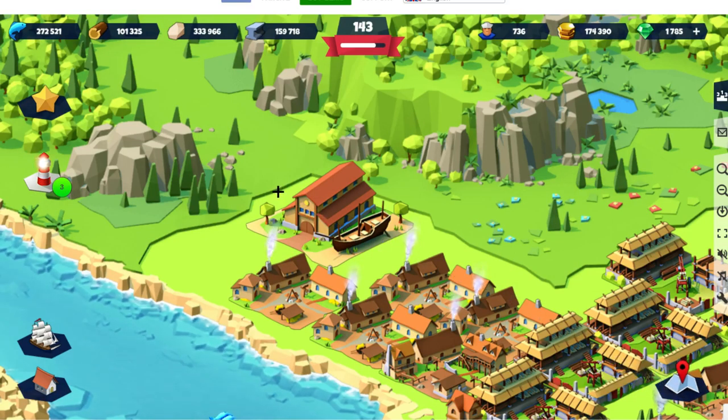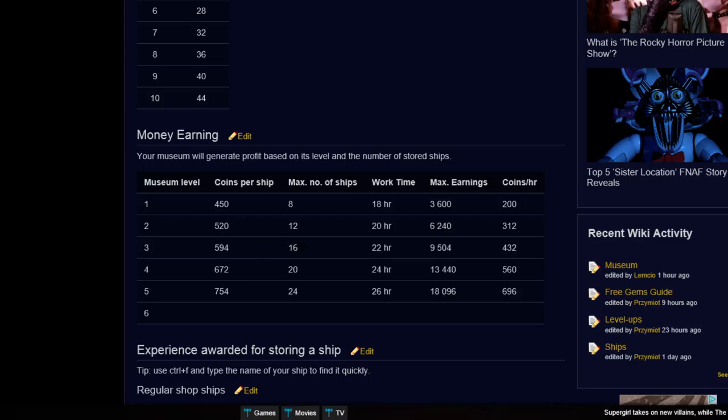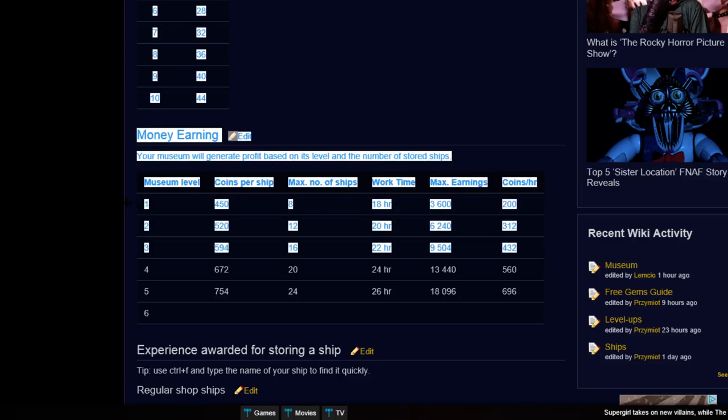If I upgrade this museum to level 3 and have it fully stocked — which is 16 ships in there — that will be almost 10,000 gold per day. So at level three, let's call it around 10,000 gold.